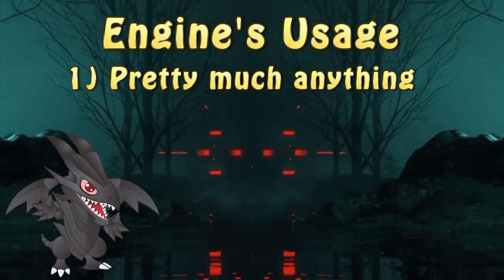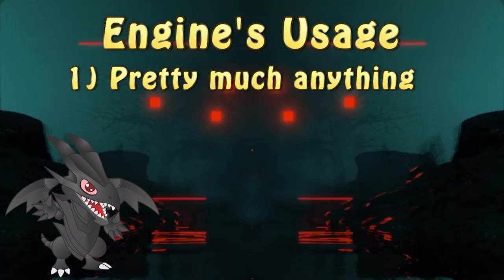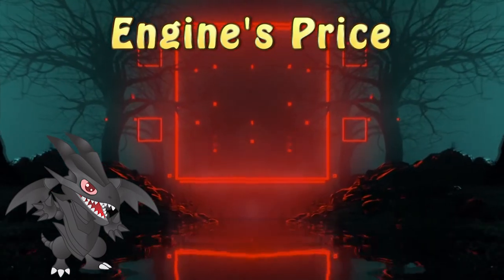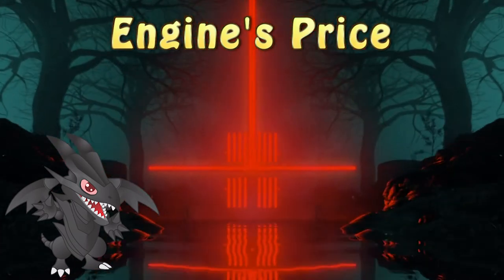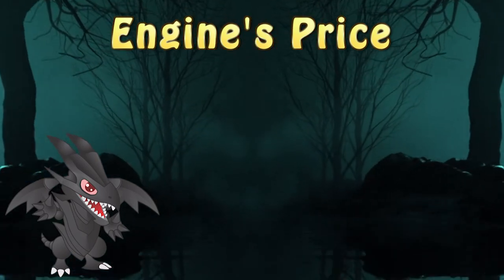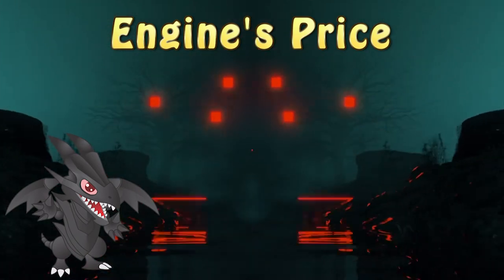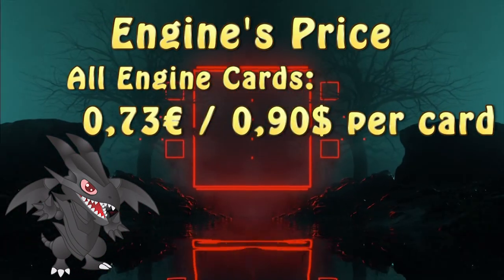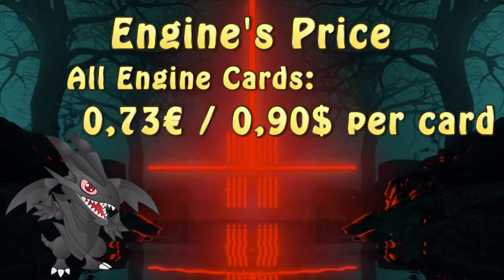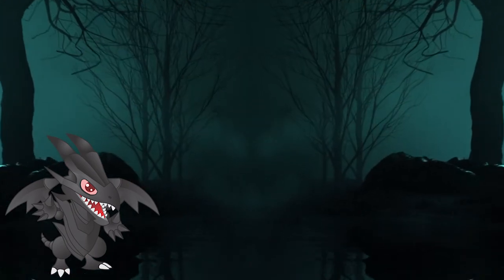Most noteworthy, the deck can be used in Goki, since the engine gives them easy access to a very powerful monster: Goki the Powerload Ogre. At the time of writing this script, the Codebreakers had only one printing, which is the Eternity Code one, as commons. The price for all three of those cards is either 73 Euro cents or 90 American cents, making the engine extremely cheap and a very decent option for budget players.